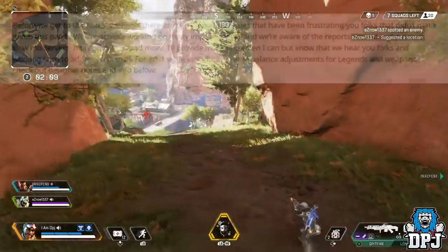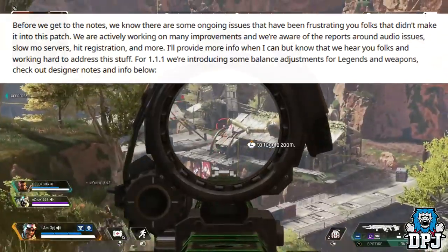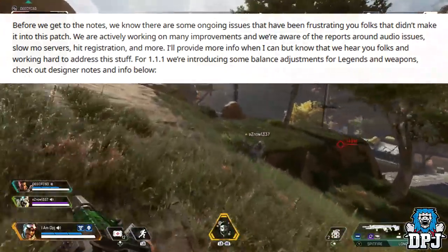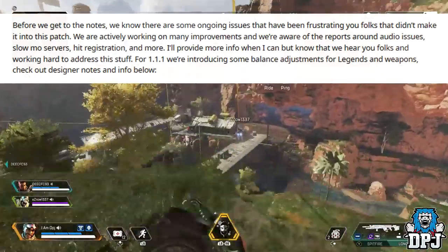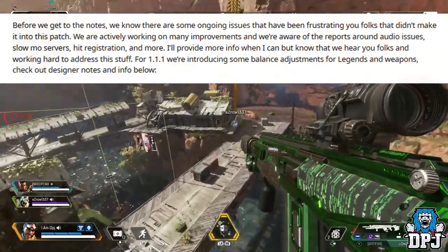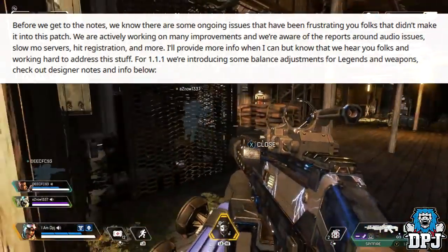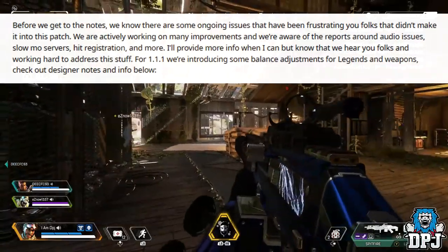Before we get into the notes, we know there are some ongoing issues that have been frustrating you folks that didn't make it into this patch. We are actively working on many improvements and we are aware of reports around audio issues, slow-mo servers, hit registration, and more. We'll provide more info when we can, but know that we hear you and are working hard to address this stuff. For 1.1.1, we're introducing some balance adjustments for legends and weapons.